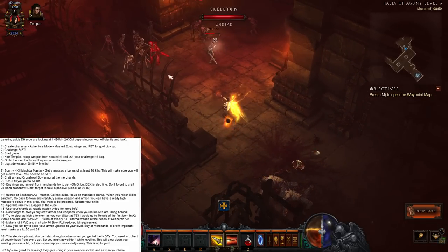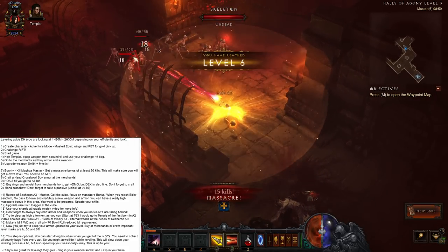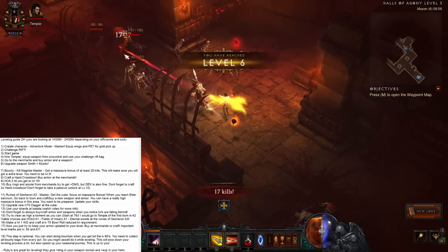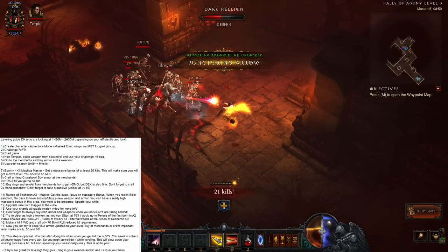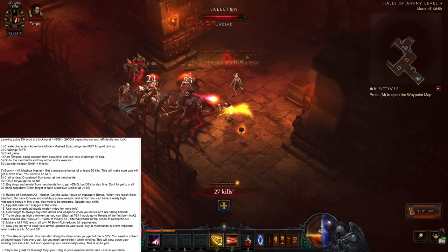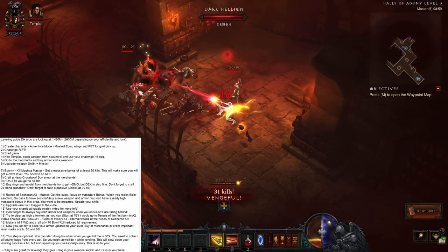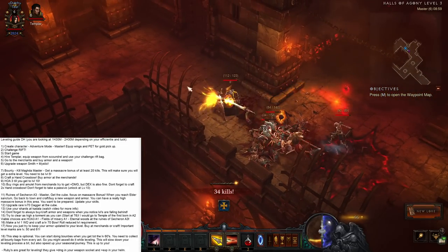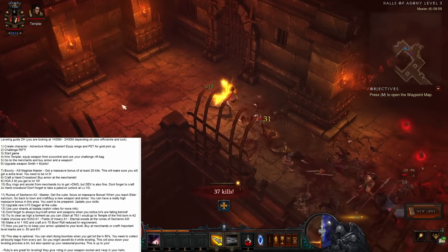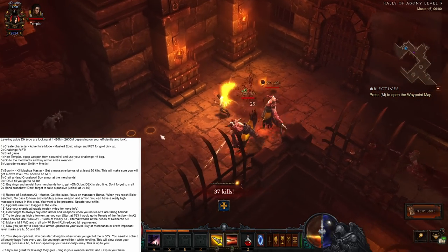Also at level 9 you will get Vault, which is gonna increase your mobility by quite a lot and make it a lot easier. You should have enough damage to do this pretty decently. Just try to focus on a Massacre bonus as much as you can.